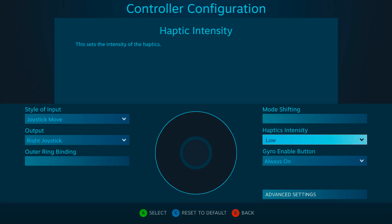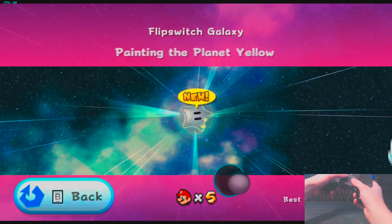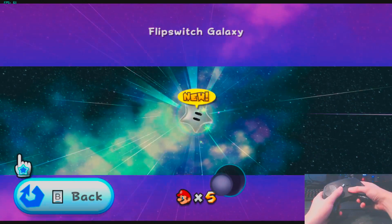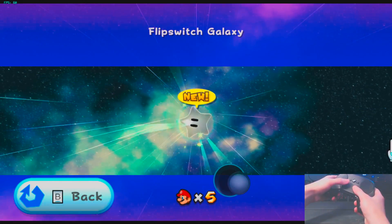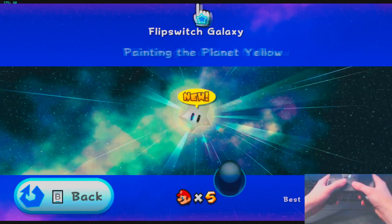But first, check this out. Crank up the haptics and set them to high. Since the gyro is all set up in Dolphin, go ahead and test it — just move the controller around. The closer you get to the edge of the screen, the more intense the haptics are. When you reach the border of your screen, you'll feel a sudden pulse indicating you've reached the edge. Steam controller does what Nintendo don't.